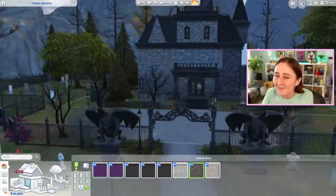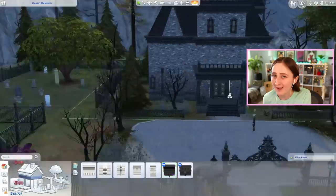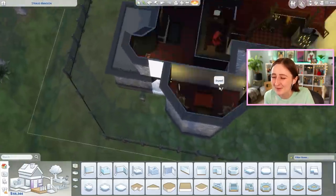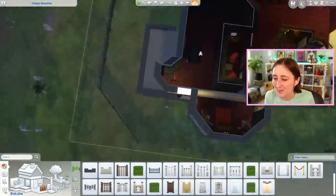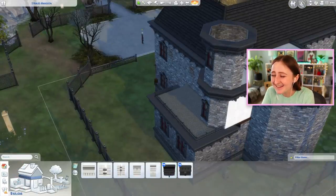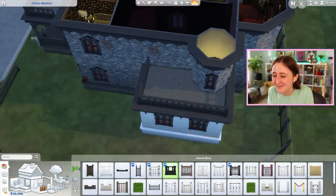I had some fun decorating too — obviously Vlad's a vampire, so I put curtains in front of every window so no light can get in. I kept the kitchen the way it was, because in the original house the kitchen's all cobwebby and dusty with no lights on, because obviously he's a vampire and he doesn't cook. I tried to keep some of those little cute aspects to the build while also just improving it ever so slightly. I also wanted to keep that big overhang above the living room. There were so many weird diagonal corner bits, so I kind of flattened it all out, which made it make a little bit more sense.